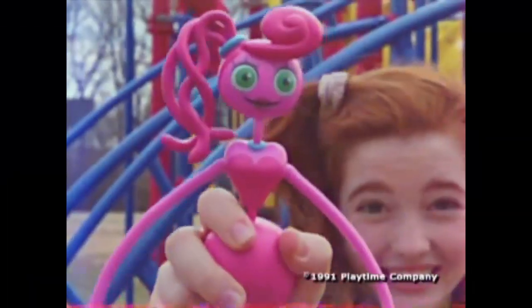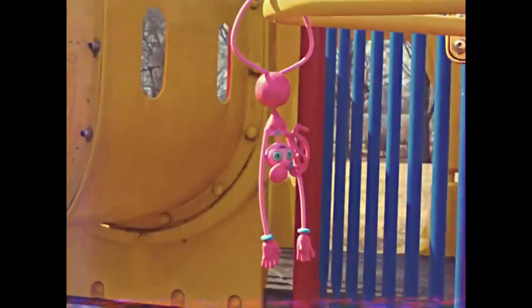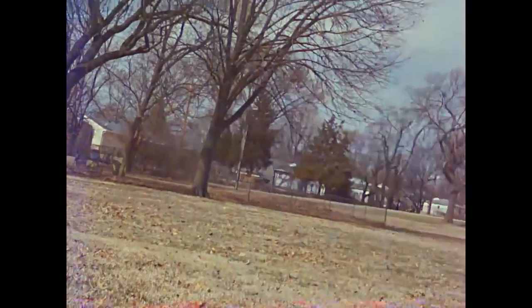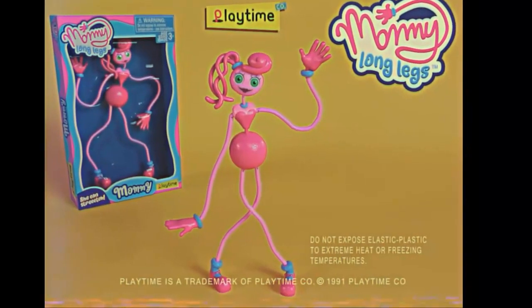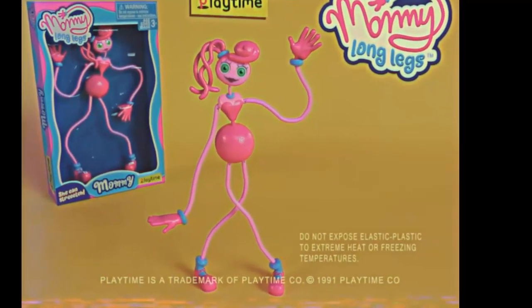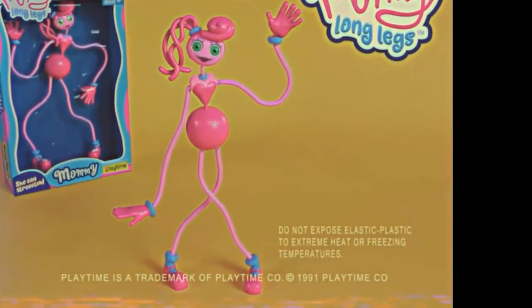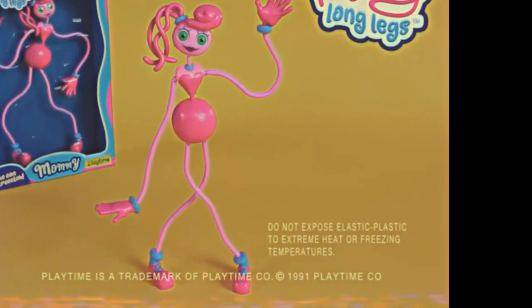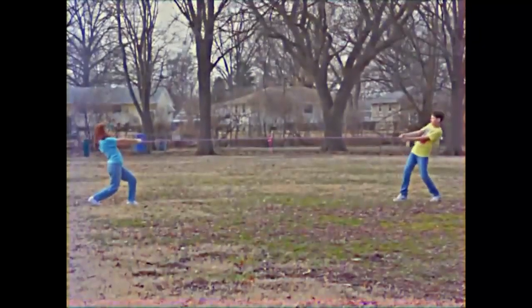A lo largo del comercial vemos que los niños juegan y estiran a la muñeca de Mommy Long Legs sin que le pase nada a esta. Si prestamos atención, se nos dice que el plástico elástico de Mommy Long Legs no debe de exponerse al frío o al calor extremo, lo que parece indicar las debilidades verdaderas de este ser, y cómo es posible que la derrotemos o inclusive la matemos en el capítulo 2.